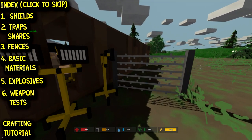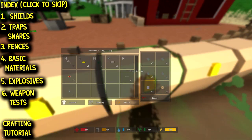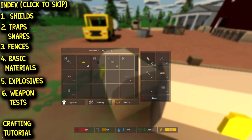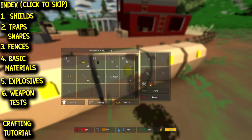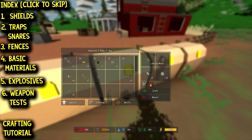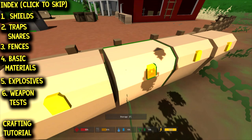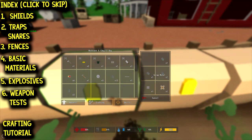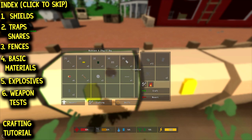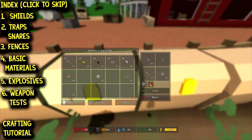We've covered shields, basic traps, and basic fences. Now I'm going to show you the basic crafting materials so you don't have to rely on looting. You'll want a handsaw, a hammer, and a campfire — those are the three tools you need. Take one scrap metal and a handsaw, and you can make wire. If you take two scrap metal and put a hammer in the tool slot, you get a can. Cans are good — just one of the basic building materials.